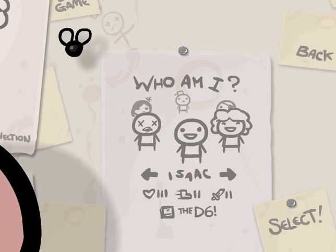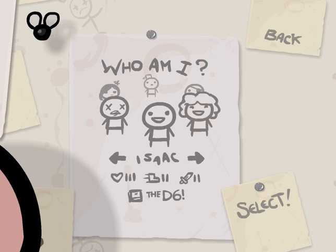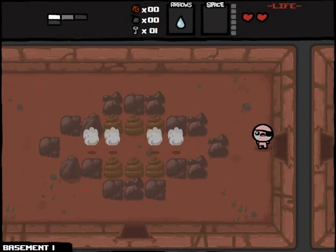Hey everybody, welcome back to Let's Play The Binding of Isaac. I had a pretty awful run last time — I believe that was the run where I got Lard and then a speed down pill. Got a lot of base damage, but it was a little bit too little too late. Let's play as Cain this time, because my last two runs went Judas and Isaac respectively. So we'll try to get back in the game here.